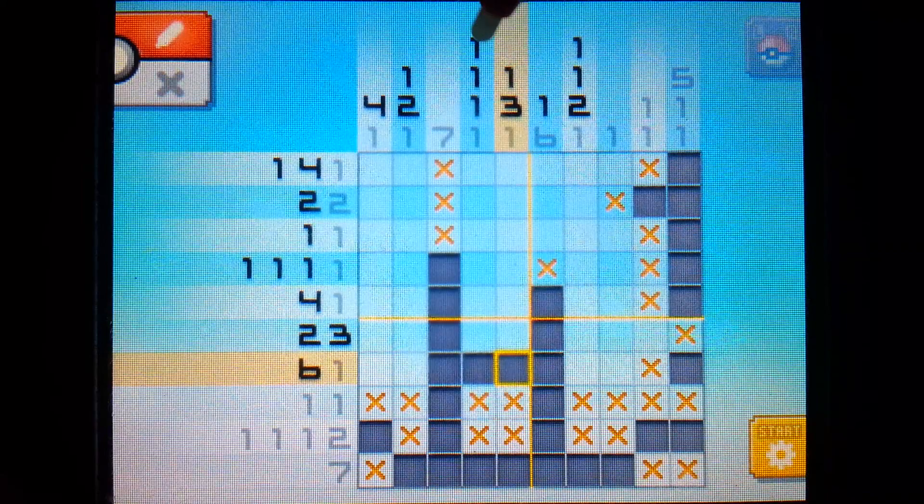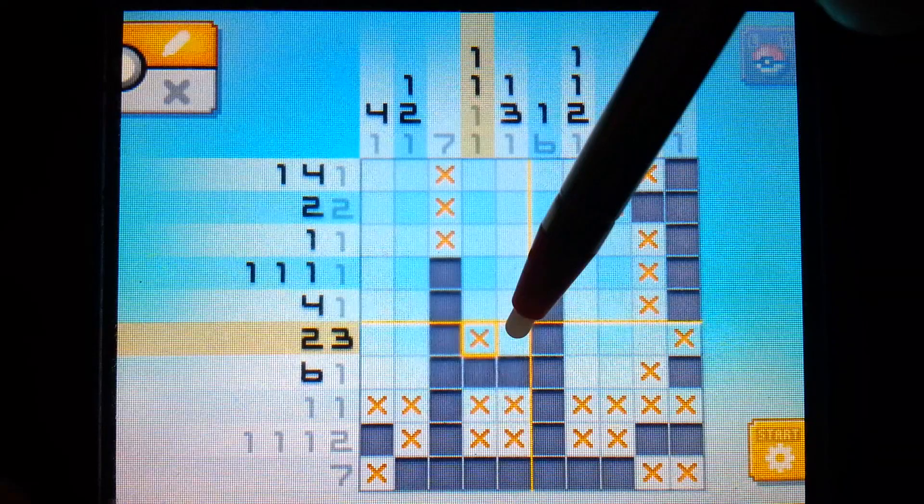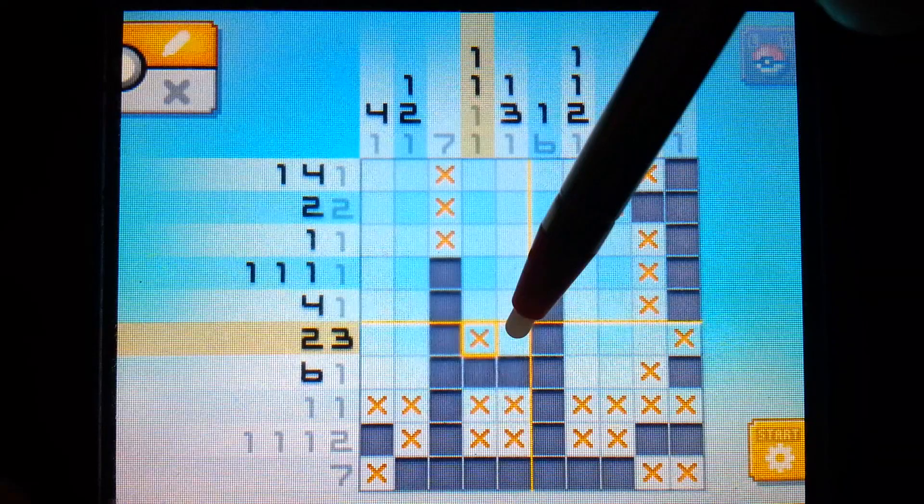This helps us with this column here because we see that it is a single pixel column the entire way, so we can fill in an X there. Now three is the next number here, and we've already got the next pixel starters, so we can go straight up like that and X that off.